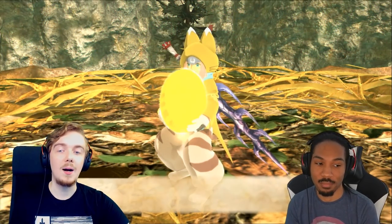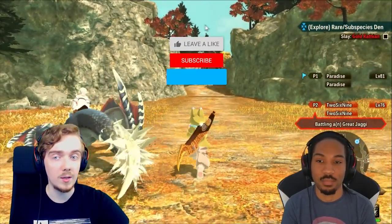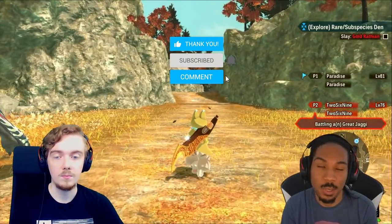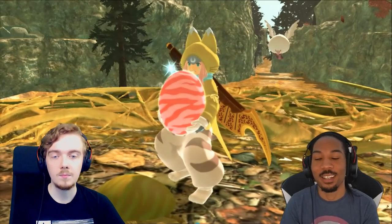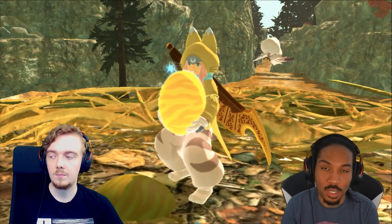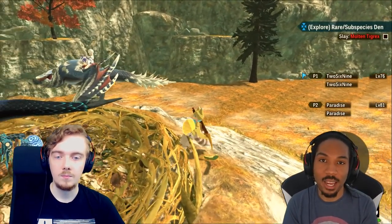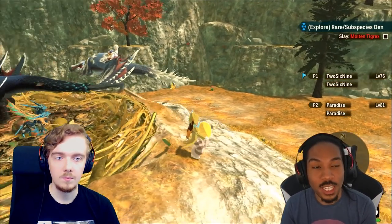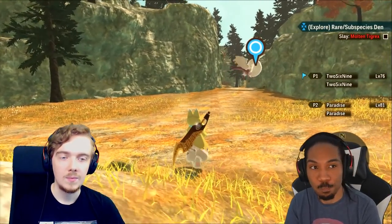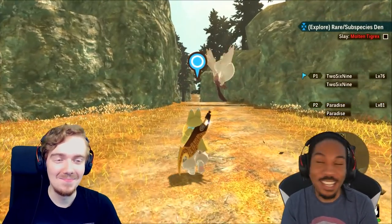Let's talk about the new co-op explore quest, TwoSix. The new co-op explore quest is the Rare and Subspecies Den, and this den is probably the best way to get the monsters that you want. A lot of the rare monsters coming recently are in this den and it is super easy. Gold and silver Wrathalos Wrathion - this is where we're at. Easy mode.